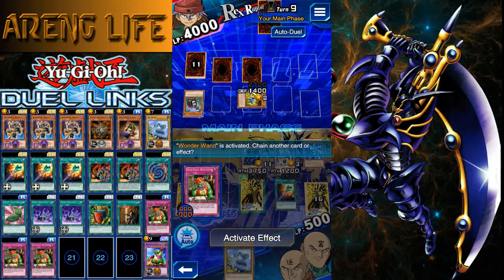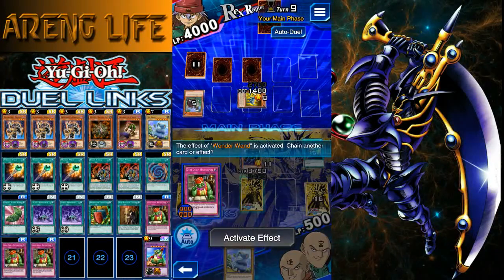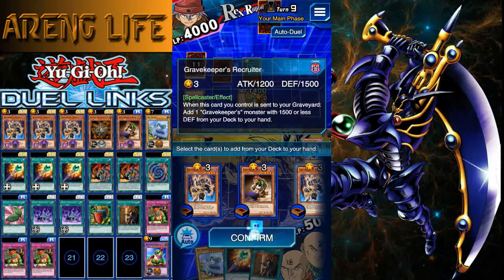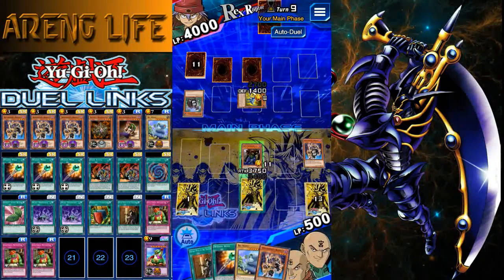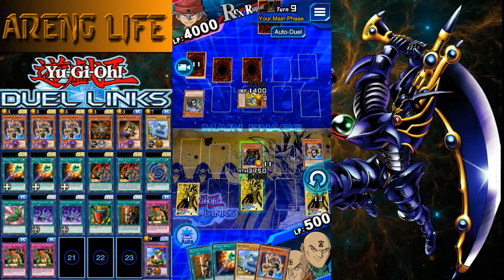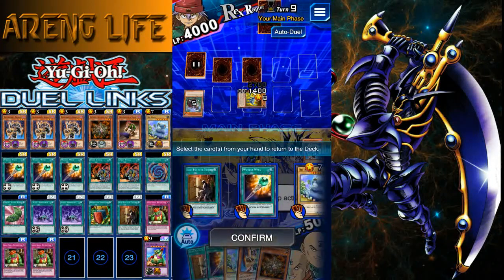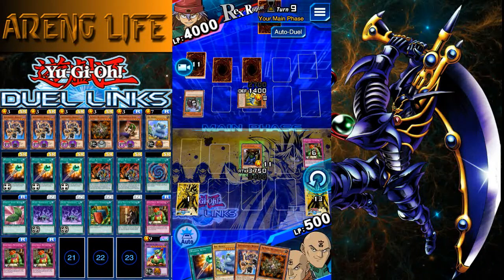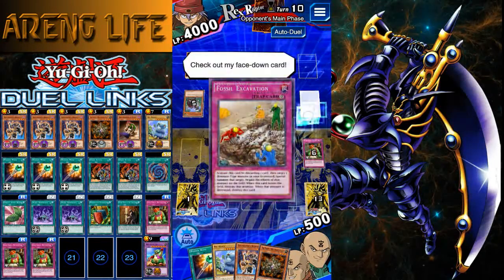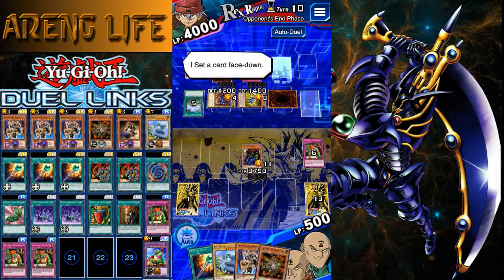We're not going to attack anymore. Instead we'll use Wonder One. Gravekeeper works really well with Good Goblin Housekeeping. We activate Wonder One to get our draws. If we draw another Gravekeeper we put it back — we didn't, so we get to search a Gravekeeper. I usually activate it right before using a Gravekeeper so that if I draw a Gravekeeper's Recruiter in the draw phase, I can put it back to search it, essentially getting a bonus.